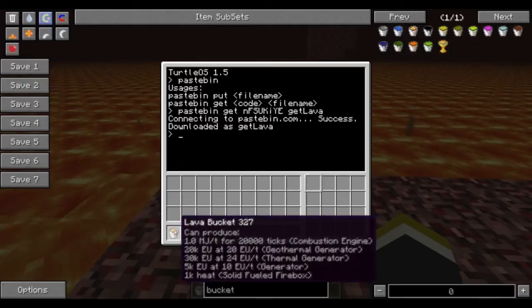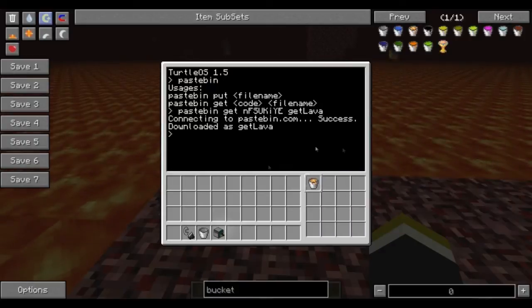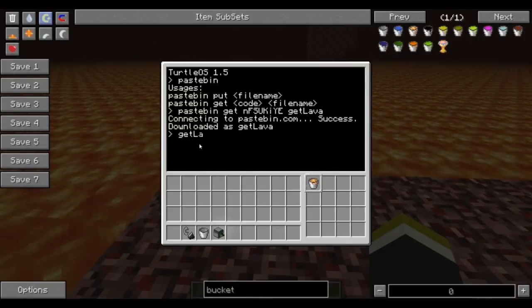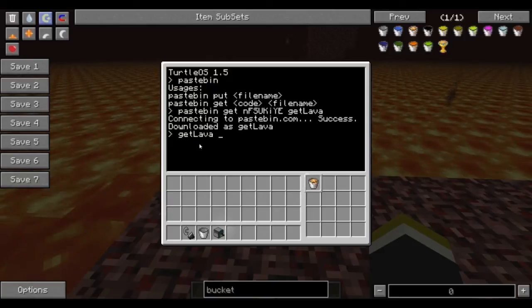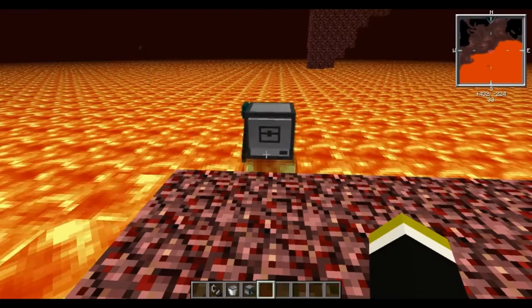What needs to happen is you put a full lava bucket right here inside of your turtle. Then what you're going to do is type 'GetLava' and then however many blocks you want it to go. I'm going to say 10. You hit enter and let him go.